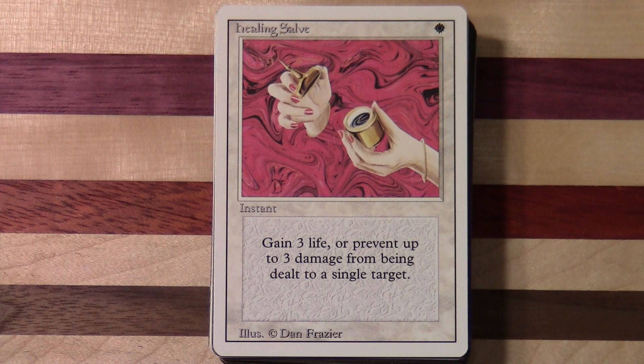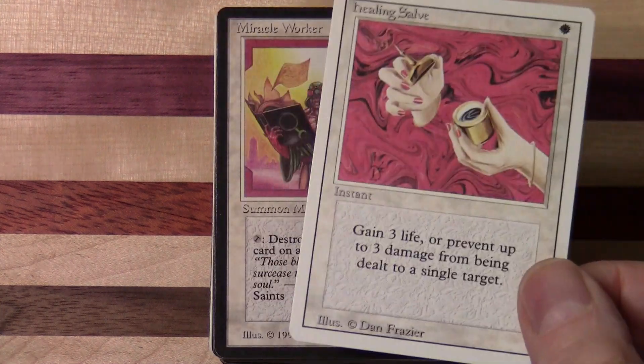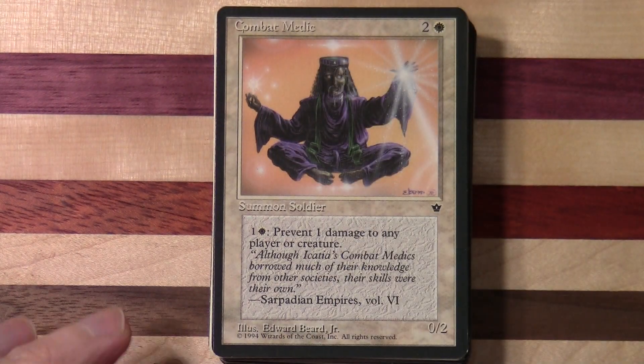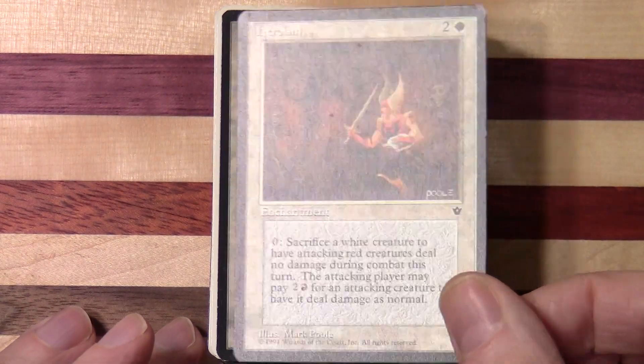So last week was artifacts and lands, and this week is going to be all the white cards — there are quite a few here. As I said in the previous video, I'm now doing these in two parts which I'll splice together. The first part is zoomed out so you can see the whole card, then there'll be a second pass where I zoom in. These are in chronological order, and some weird stuff is going to come up simply because of whatever ended up in the Dollarama repacks.